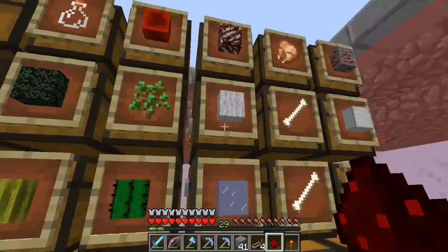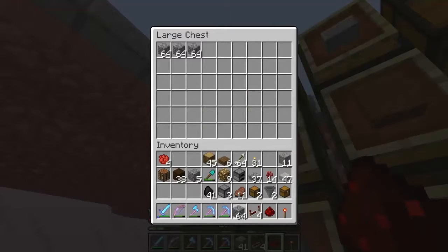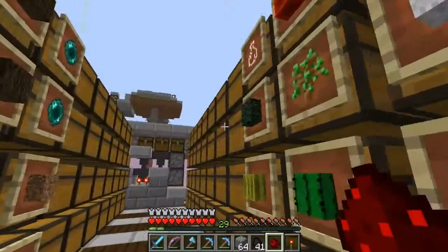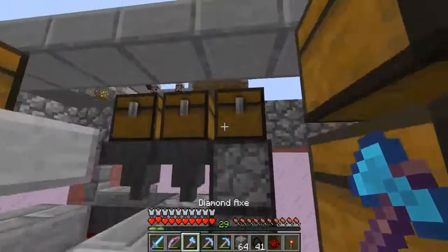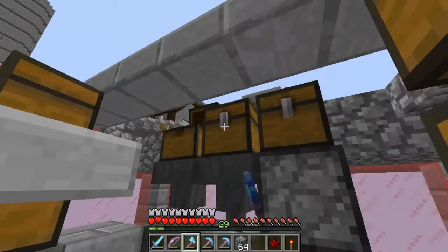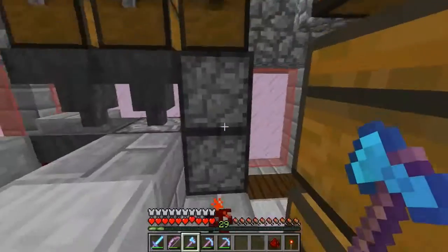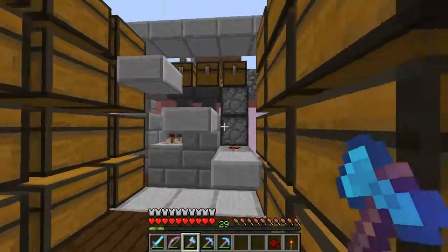I'm going to put some fuel in now and then go and find something to smelt. The only thing I have to smelt at the moment is this, so we're going with this for now. I have a load of coal blocks. I'm also going to put a switch in somewhere so I can turn it off. Coal goes in this chest, cobblestone goes in this chest, items come out of this chest — and it's lit, it works!